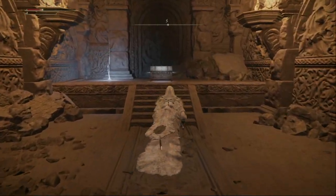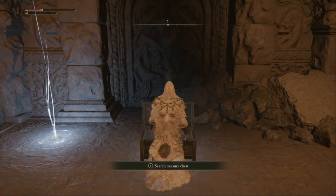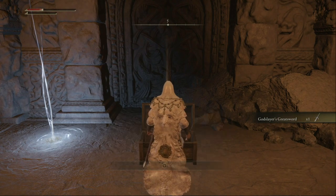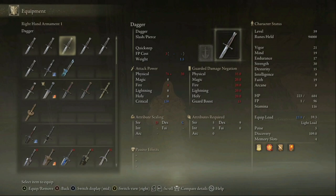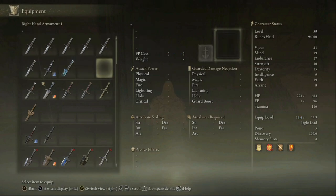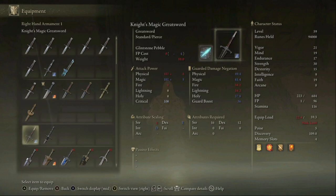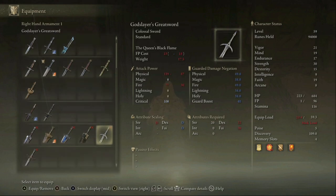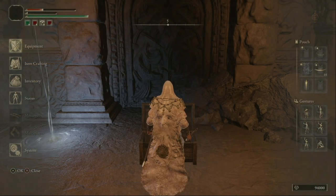Inside here you'll also get a treasure — a great sword. It's not the best, but it's a cool-looking sword: the Godslayer's Greatsword. The stats are okay. You can definitely try out the combos and see what fits you and what you like best.